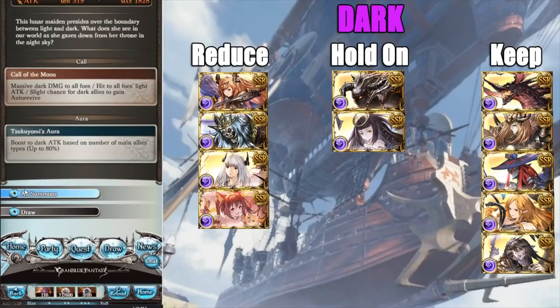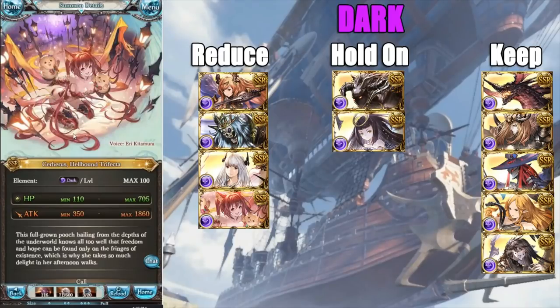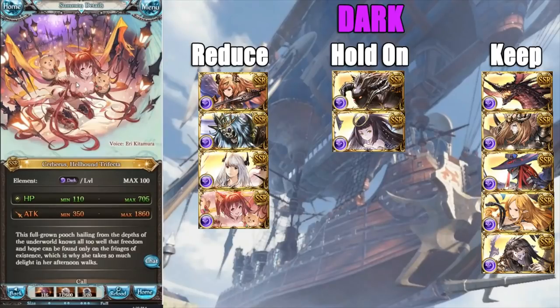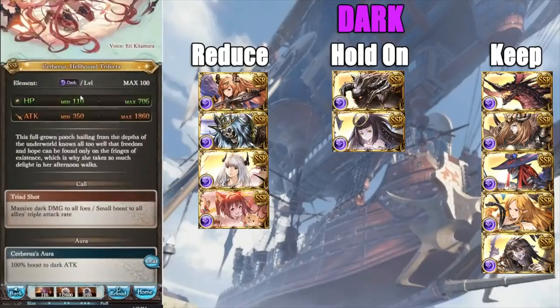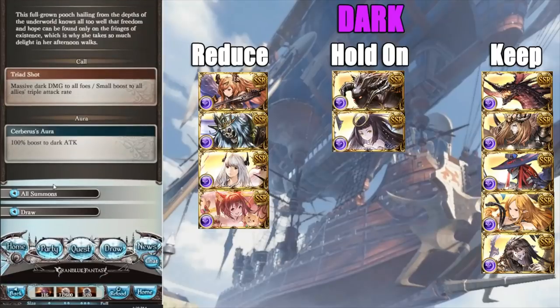Now we have Cerberus — a waste of good art. Can we get a five-star please? She's so old. But the summon itself is a boo-boo: with Bahamut in the element at 150%, this one is only 100%, and even at max limit break it's only 120%. Bahamut also has a good call effect while Cerberus does not. For dark magna, just use Bahamut — you get way more value. It's unfortunate because the art is really good, but reduce.